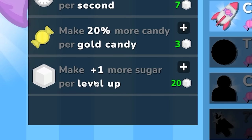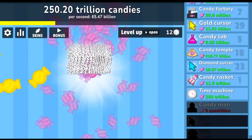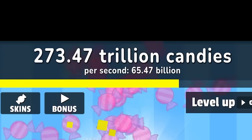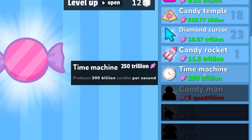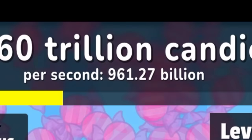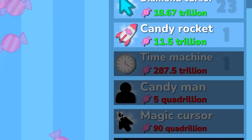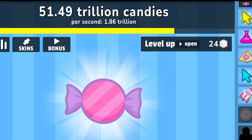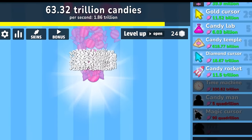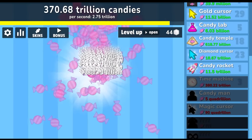I have 66 sugar — let's do the plus-one sugar and then the rest into clicking. We're now making 288 billion per click. We already have 250 trillion, which means I can finally buy the time machine — it's gonna make 300 billion per second. We're now making about 1 trillion candy every single second. But the next thing to buy is the candy man — it costs 5 quadrillion. I'm going to buy another time machine, bringing us to 1.8 trillion per second.